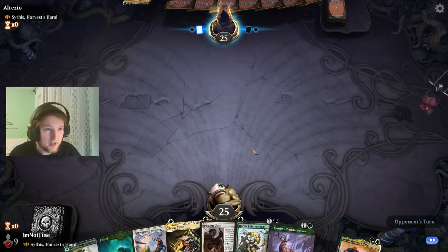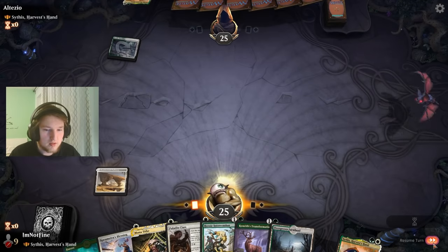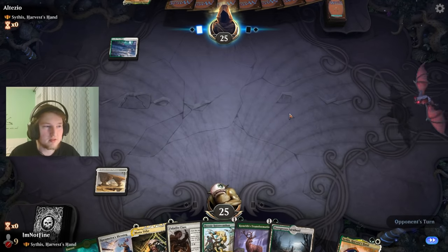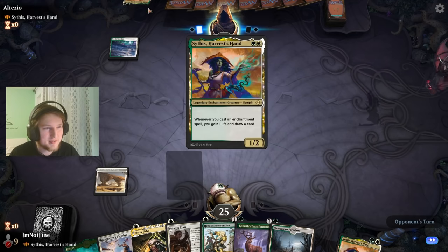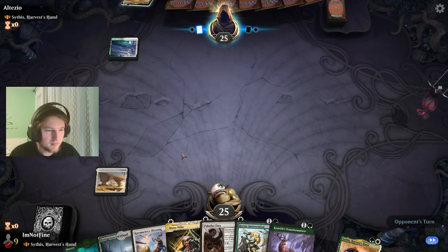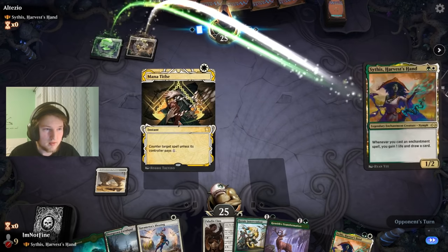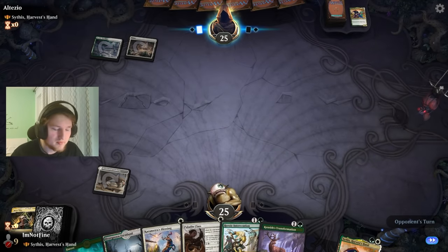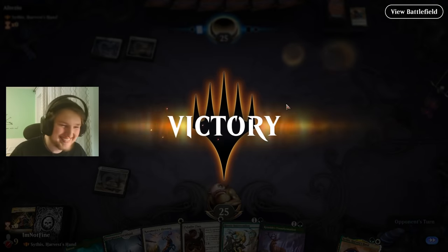I'm going to snap keep this — this hand is disgusting. I have White up, Mana Tithe here, Commander into Surrender. Come on, I want to see it. I'm not going to play him out with my Commander here. GG.